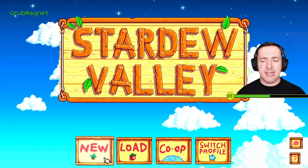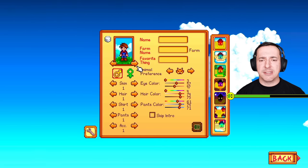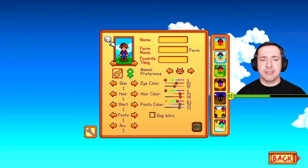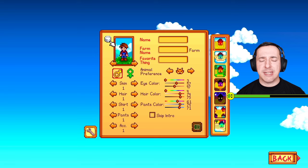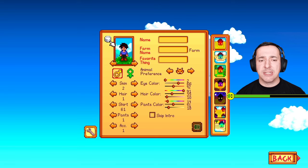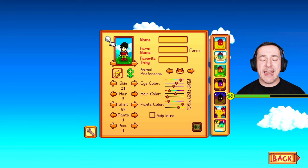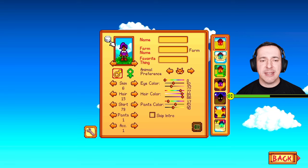So you come to the first screen here, select New down the bottom left-hand side and the first thing you need to do is create a character. You can just hit the dice here if you want a randomised character — so hitting that changes your little character. I'm hitting A to randomise by the way, which would be X on the PlayStation.